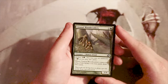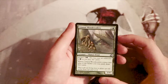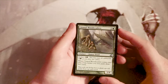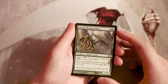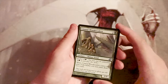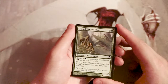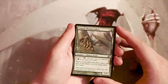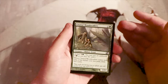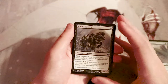Safewright Quest — sorry if I'm messing up the name — is a one-four for two and a green with kicker. You can pay two and a green, and if you paid the kicker cost you draw two cards as it comes into play. A one-four on three is fine — it'll block for a while — but drawing two cards in green doesn't happen very often. I really like this card; it's solid, and I like it better than what we have so far.